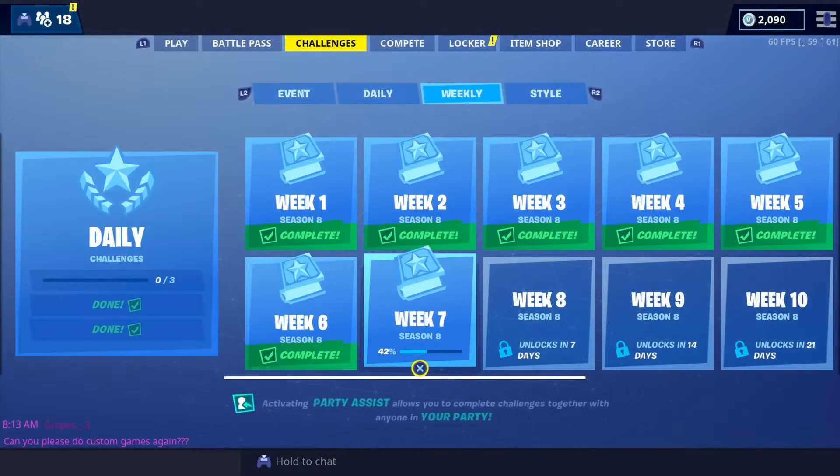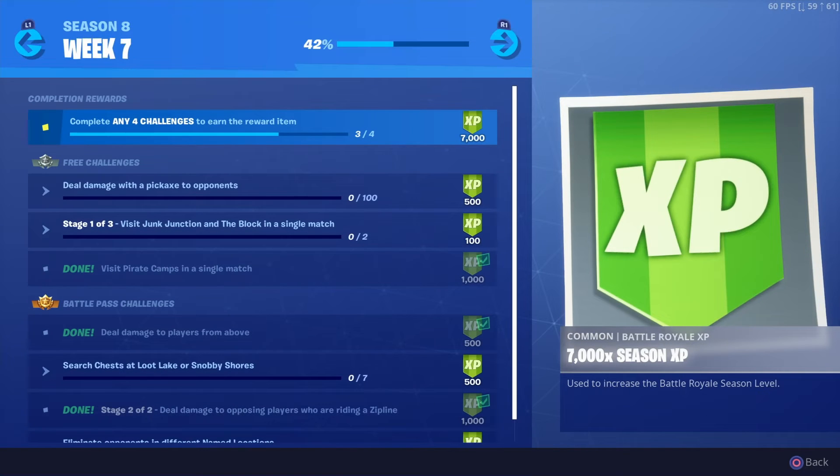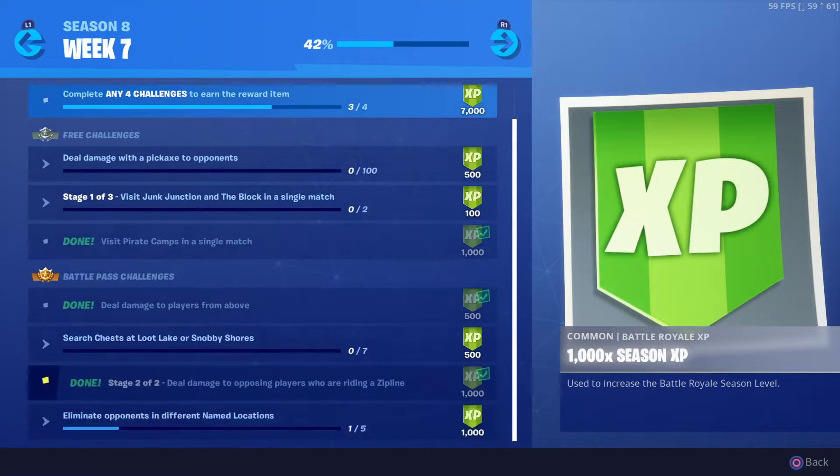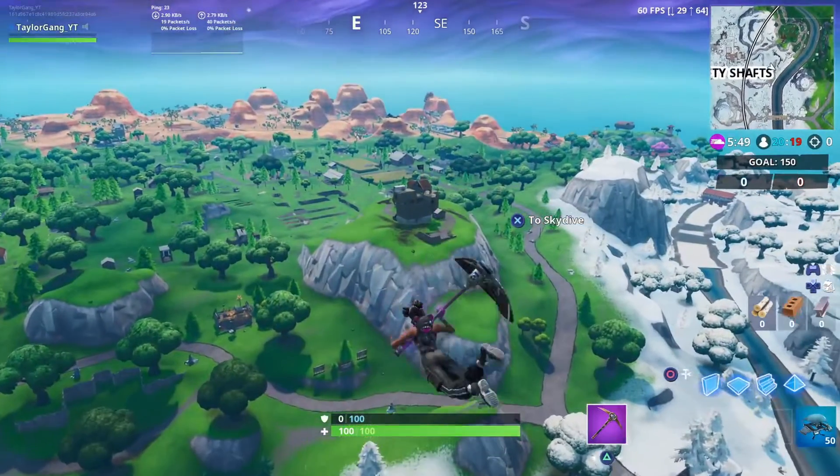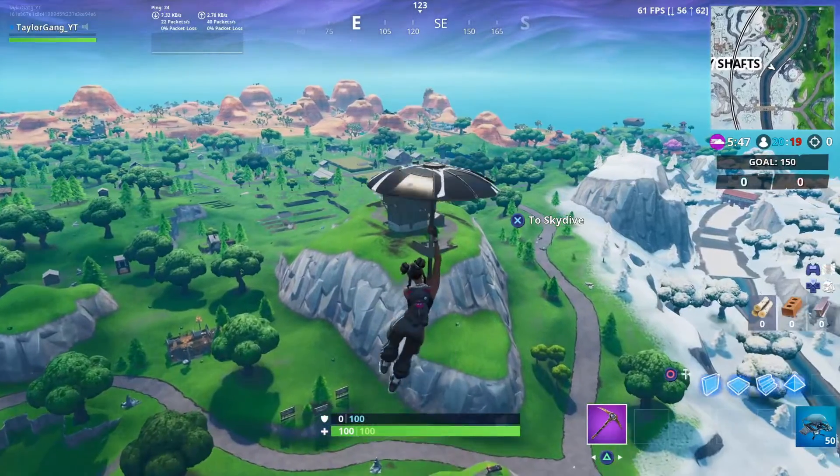Alright guys, so in this video we're gonna be going over one of the week 7 challenges, and that challenge is visit pirate camps in a single match. In order to get this challenge done, it requires you to visit three pirate camps in one single match. You can visit any three you choose, but I chose these three — whatever works for you guys is up to you.